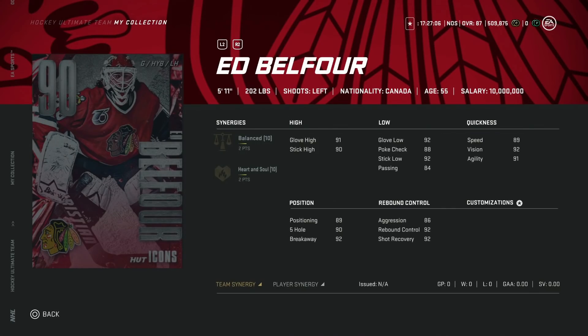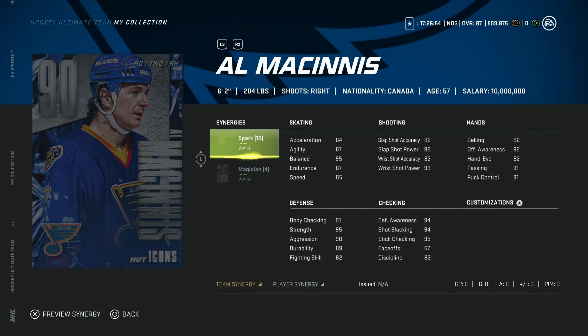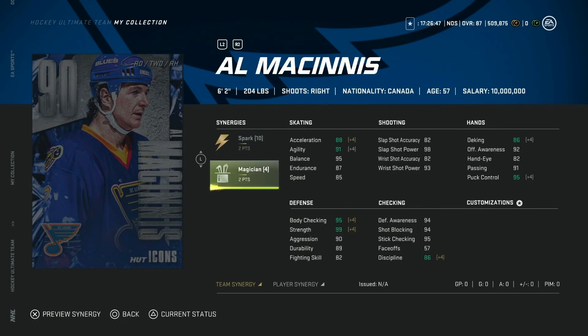Lastly, we've got the 90 overall Al MacInnis, six foot two, with two to spark and two to magician. This is tough because his base speed is 85, meaning you can get to 88 with distributor, but you're not touching 90 on acceleration and speed. There is a place for big defensemen that aren't exceptionally fast — you see it with Philip Myers, for example — because you just have to know how to play them.